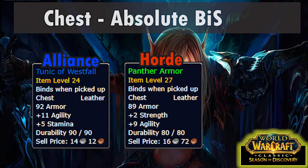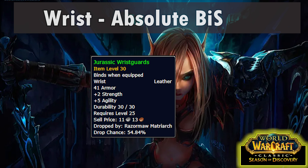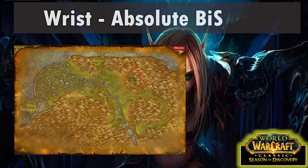Chest slot — this is a funny one where the best in slot is actually a quest reward for both Alliance and Horde, so we really don't need any alternatives. The best for Alliance is the Tunic of Westfall from the Defias Brotherhood quest in the Deadmines, and for Horde they can get Panther Armor from the Den in Stonetalon Mountains.